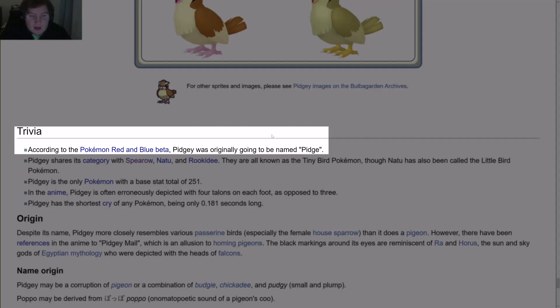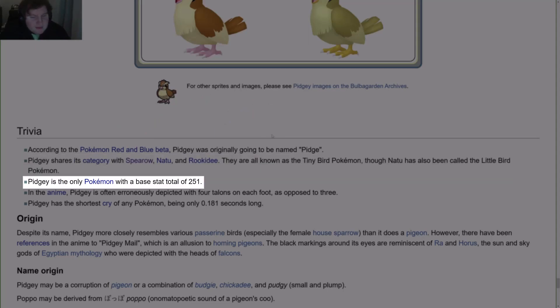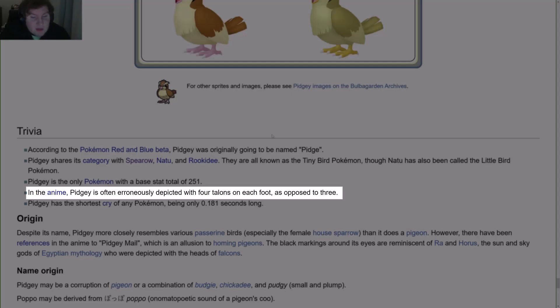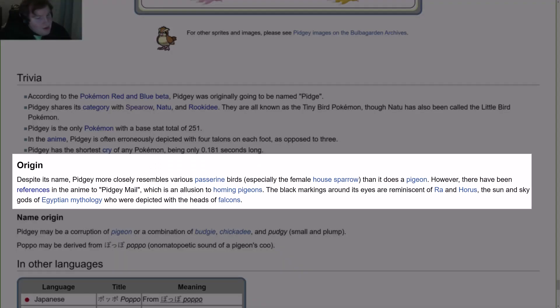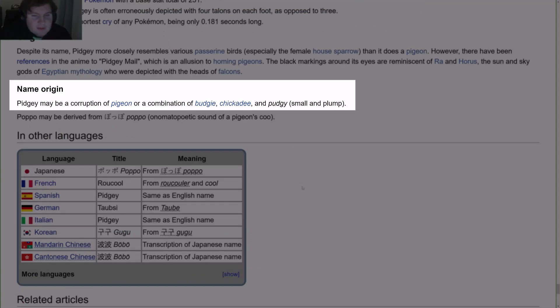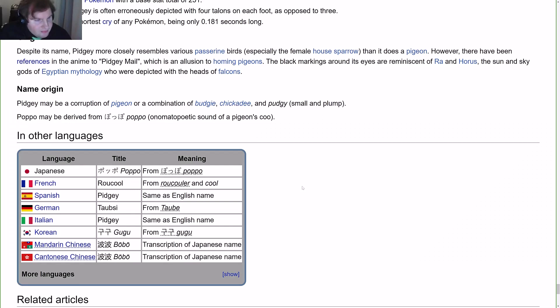According to the Pokemon Red and Blue Beta, Pidgey was originally going to be named Pidge. Pidgey shares its 'tiny bird Pokemon' category with Spearow, Natu, and Rookidee, although Natu has also been called the 'little bird Pokemon.' Pidgey is the only Pokemon with a base stat total of 251. In the anime, Pidgey is often erroneously depicted with four talons on each foot as opposed to three. Pidgey has the shortest cry of any Pokemon, only 0.181 seconds long. Despite its name, Pidgey more closely resembles passerine birds — especially a female house sparrow — than a pigeon, though there are anime references to Pidgey mail, alluding to homing pigeons. The black markings around its eyes are reminiscent of Ra and Horus, sun and sky gods in Egyptian mythology depicted with falcon heads. The name Pidgey may be a corruption of 'pigeon,' or a combination of budgie, chickadee, and 'pudgy' meaning small and plump.